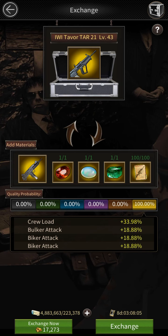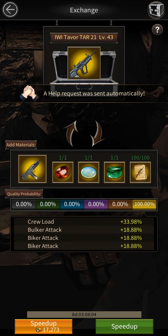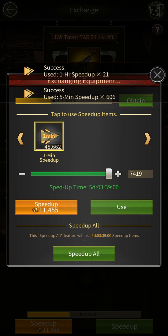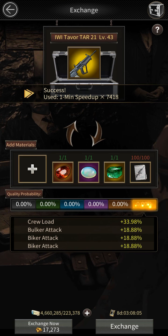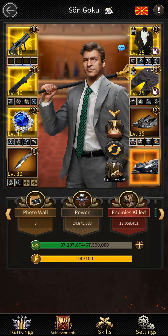Here we go — it's going to take eight days to get this level 43 gun, so I need to use a lot of speedups. We now have a level 43 gun. I'll put the emblem back on that I want for this gun afterwards.